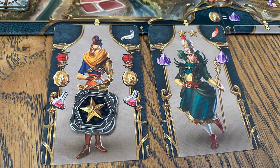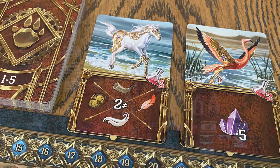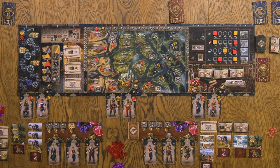Over here you're doing all your engineering where you're building inventions, and over here you're researching all the different animals you're finding in the delta — mech animals, because it's a steampunk theme. You're doing all of that by playing cards. The artwork and graphic design are phenomenal for the most part, and when I sit down to play a euro game that also happens to look this good, that sways me — it gives it some bonus points.